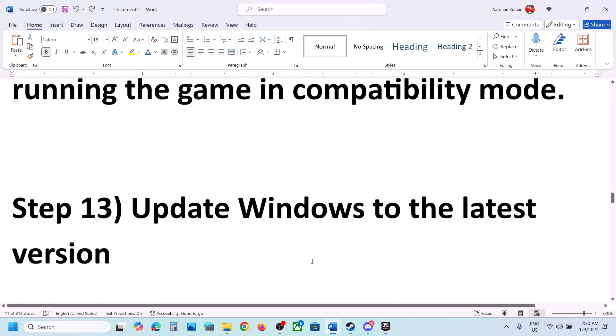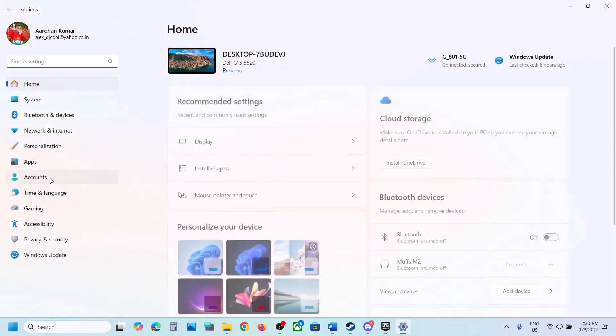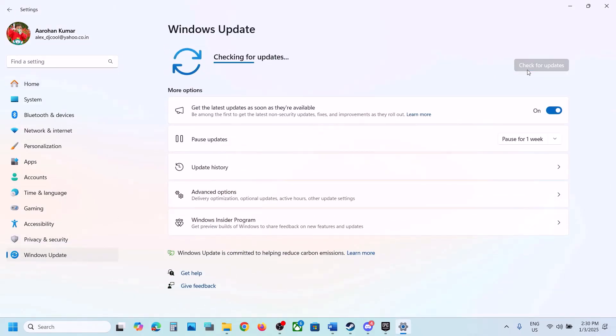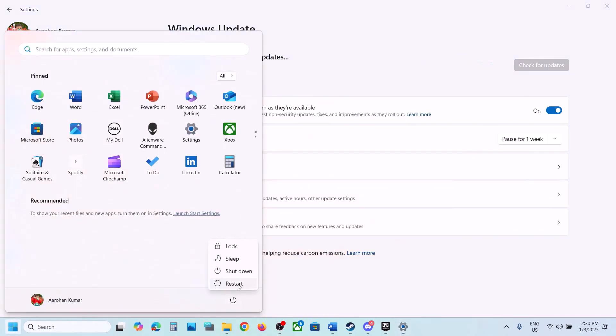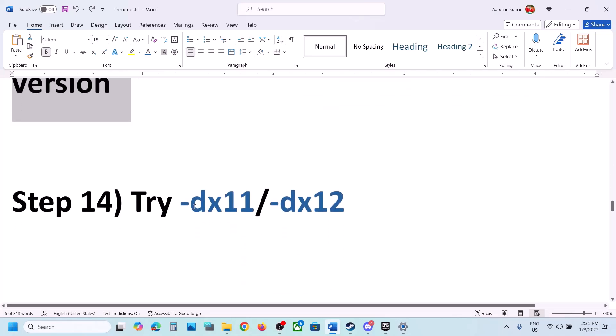The next step is to update Windows to the latest version - this is important. Open Windows Settings, go to Windows Update, and click Check for Updates. Once all updates are installed, restart your computer and launch the game to check.